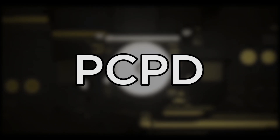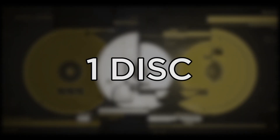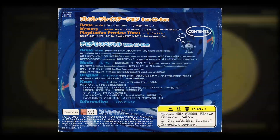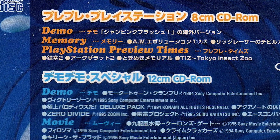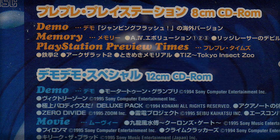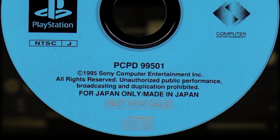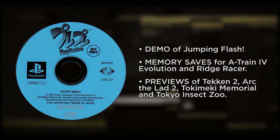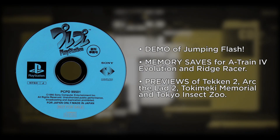Along with the SPUS region code in America, the PCPD region code was only used in one disc — but I think this one is more rare. Looking at the back cover of the Volume Zero Pure Pure disc, you can see it mentions both a 12cm CD (a normal CD) and an 8cm mini CD. This mini CD has the PCPD 99501 region code, and came with a demo of Jumping Flash, memory saves for A-Train, Evolution and Ridge Racer, as well as PlayStation previews of Tekken 2, Arc de la 2, Tokimeki Memorial, and Tokyo Insect Zoo.